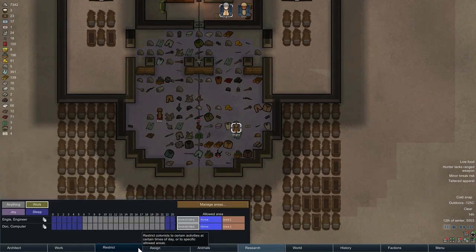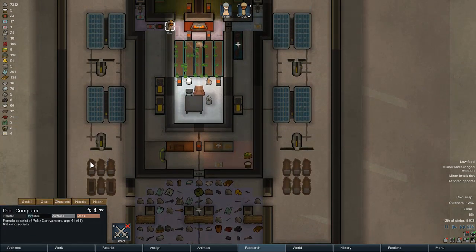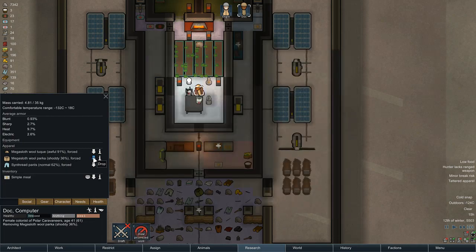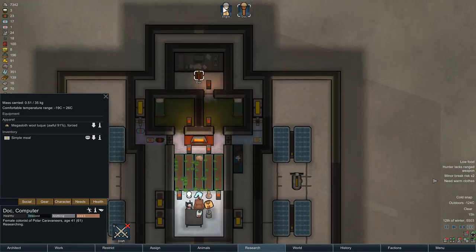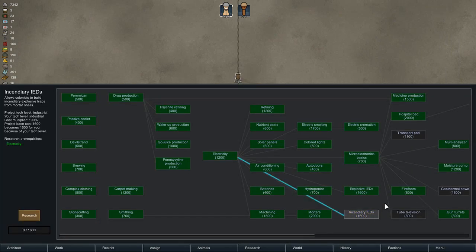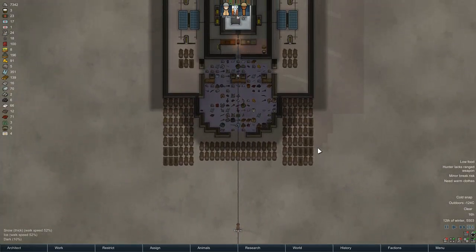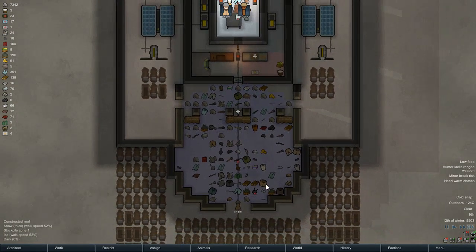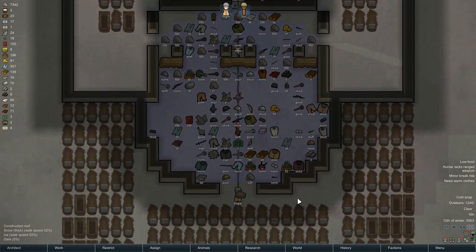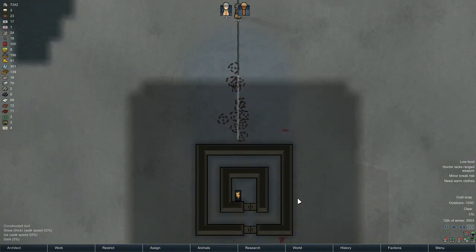For Doc, her mood is wavering, so I'm going to put her back on research. Once she's inside I can have her strip down a little. She's back to researching and she'll be nice and happy. Just researched IEDs. Transport pods, I suppose — not super high on my list because there's no zone near me that is any more interesting than my current zone.